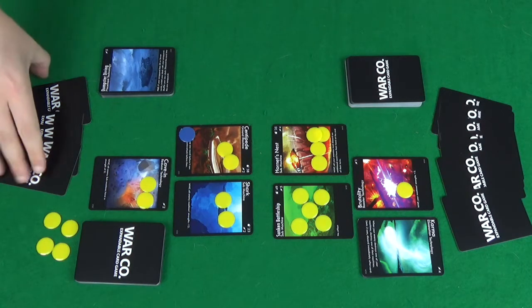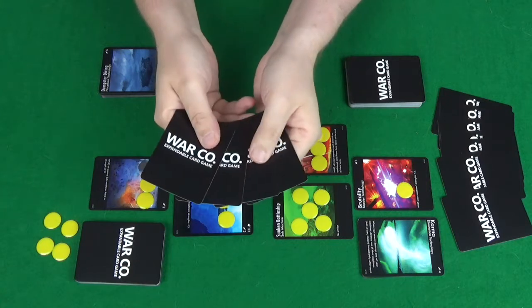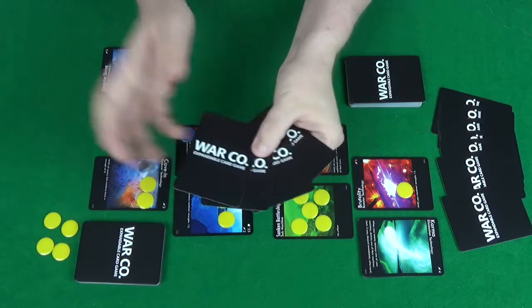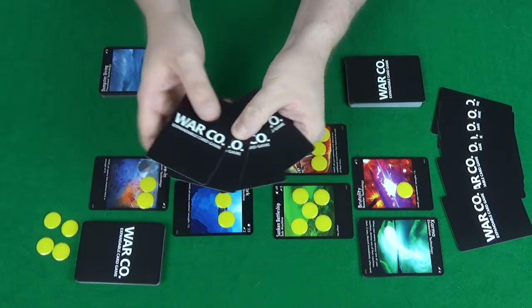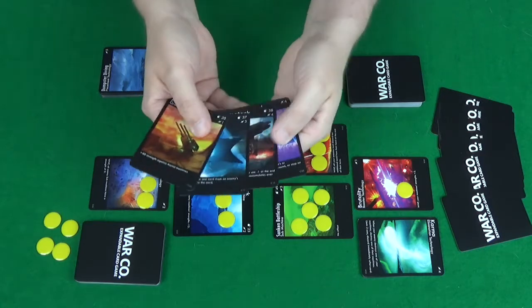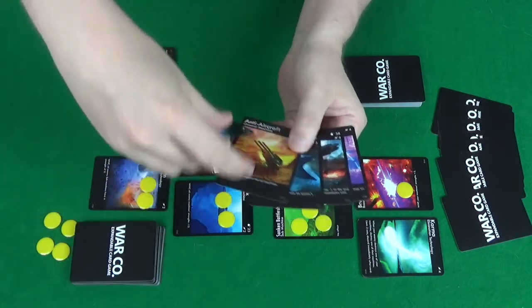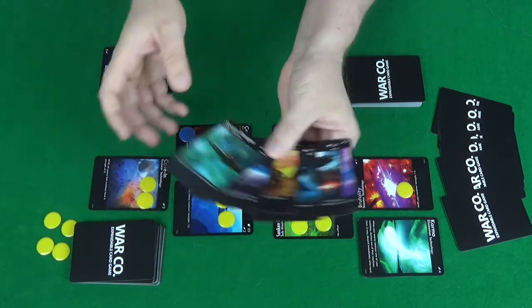The way a turn works: first, you draw cards. If you have fewer than four cards, you must draw up to four. After that, you can draw a card at a time and decide when to stop. You can't have more than seven cards, so you'll end up with between four and seven. This player draws one, then another, then decides to stop.